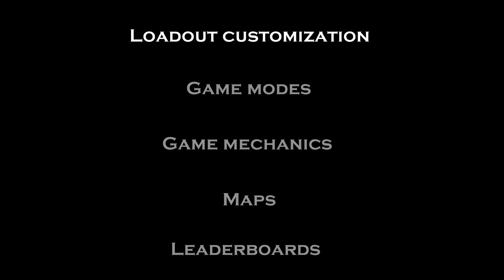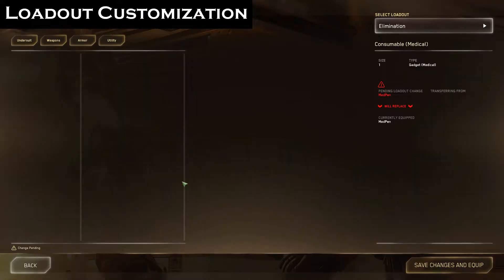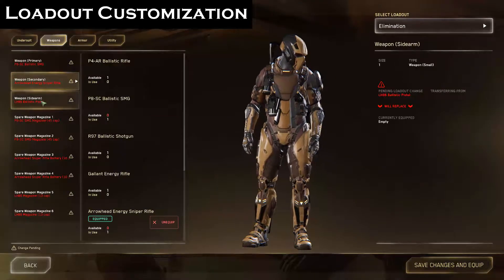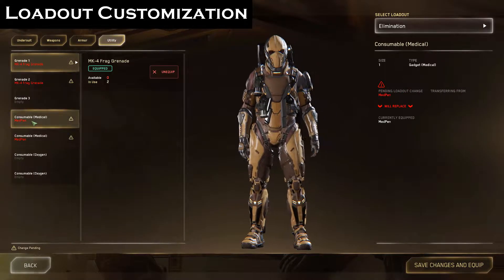Now let's take a look at the loadout. Before entering a game session, you can customize your character's loadout. You can save three different loadouts for the different game modes. You can choose your primary and secondary weapons, your sidearm, modify your armor pieces, and pick some usables.